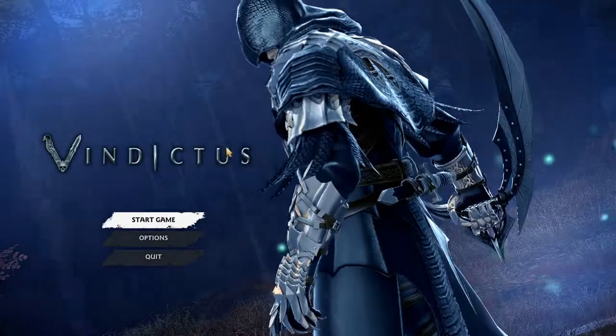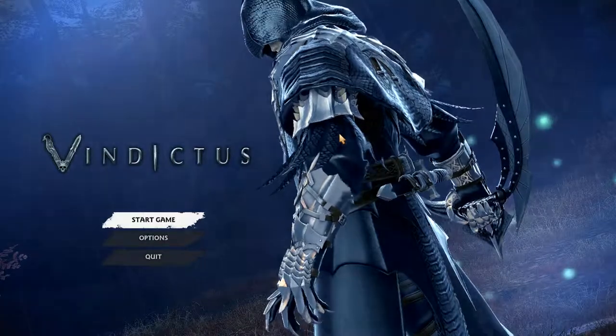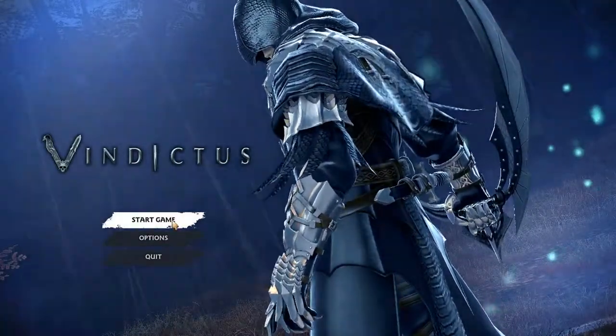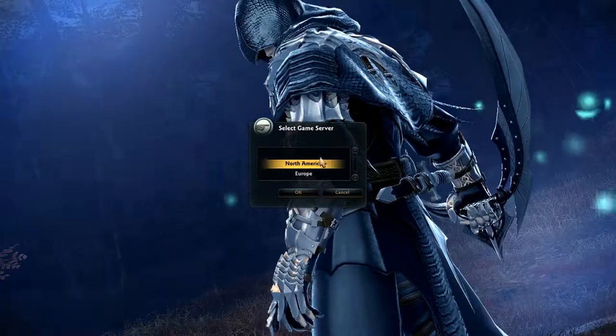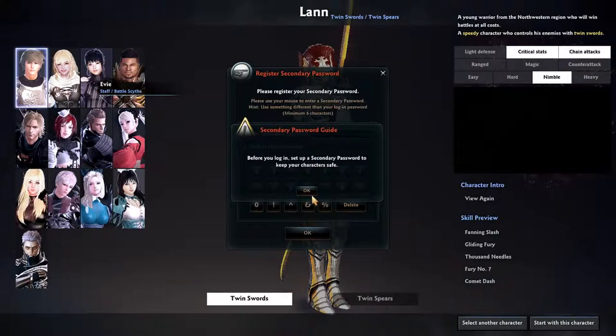Links to social media are missing as well. It's great that Nexon has everything on the launcher, but no links to social media here. North America or Europe - let's go to Europe. Set up a secondary password to keep your character safe. And about the loading screen, this is the second loading screen I'm experiencing, and it's so slow. The black screen behind is not great - honestly, it's bad.